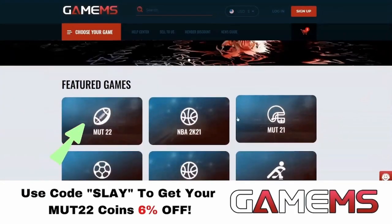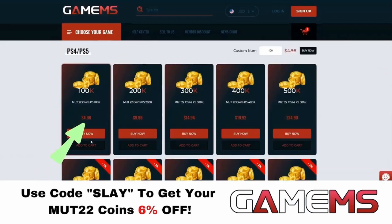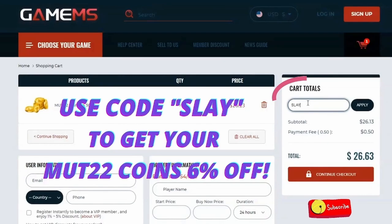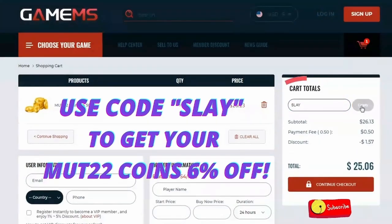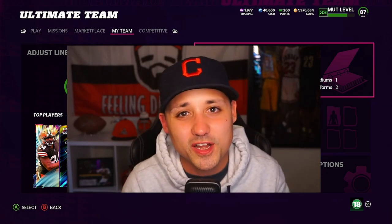For the cheapest Madden 22 coins in the game, go check out GameMS.com. A million coins for like $60 — that is insane. Go over there, use code SLAY to get an additional 6% off and build that god squad.